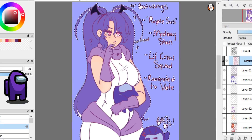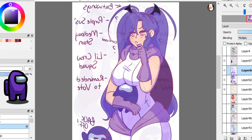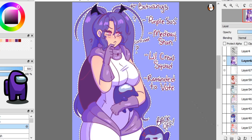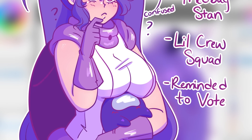I thought it'd be cute to have a little mini crew at the bottom saying 'back off' because people are telling purple to vote and the little crew's like 'stop overwhelming her' — even though she's not really overwhelmed, she's just not paying attention. Anytime I've seen a purple they're always in medbay — I call them a medbay stan. For purple's design I gave her cute big pigtails with little side pieces that come out from the top, and a little puzzled expression to show she's spaced out — probably why she's about to get voted off.